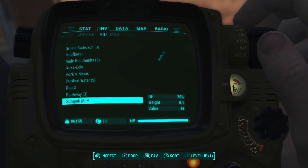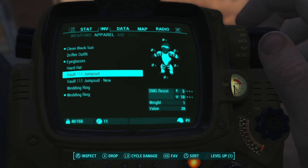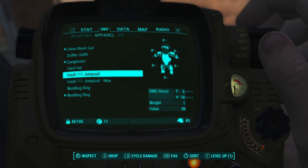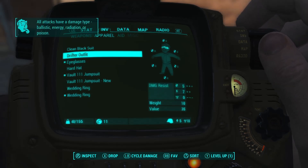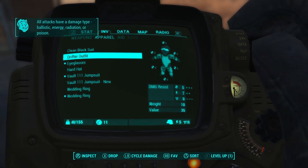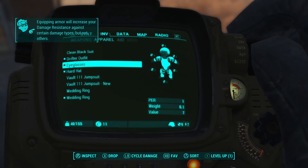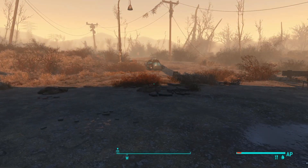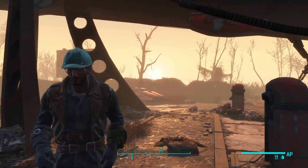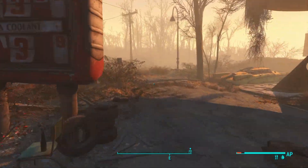I wanted to check if I have any armor I can wear. This jumpsuit is going to give me better protection. This one even more so, but not against rads. We'll wear this hard hat as well so we can get our damage protection maxed out. Look at us — so stylish and so safe. Wasteland OSHA's gonna be so proud of us.